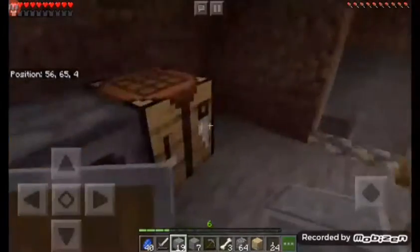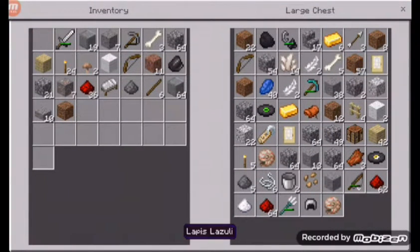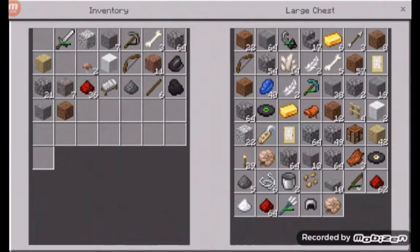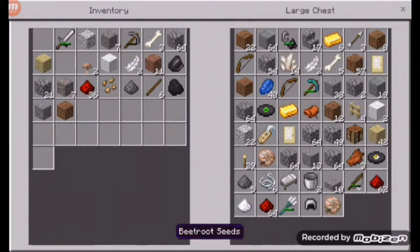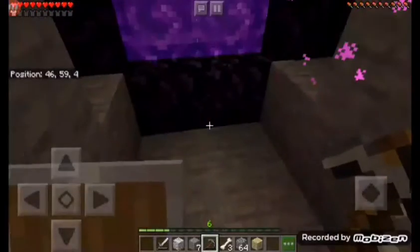I guess I'll just have to go to the nether again. Let me put my valuables away though — keep that. Torches, you go away. Iron I can keep with me. I don't know why everything else has to go. I think that's about it. Okay, we're good, let's go! I was thinking of bringing my stone pick but whatever. Let's go and then we'll end this video.